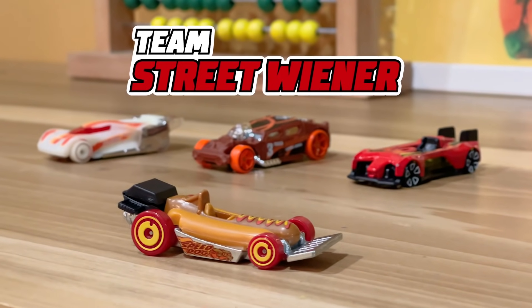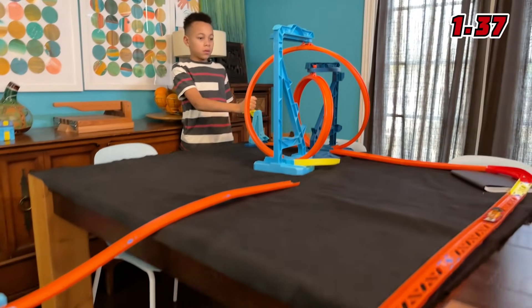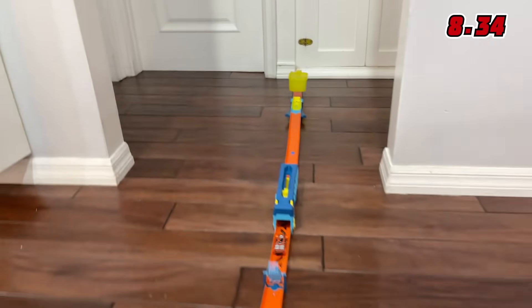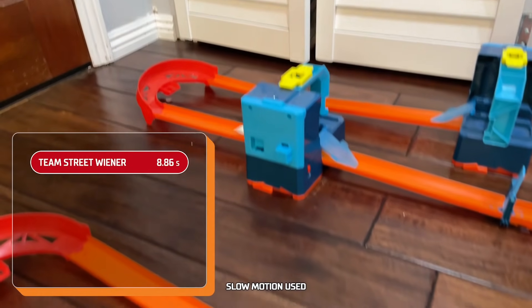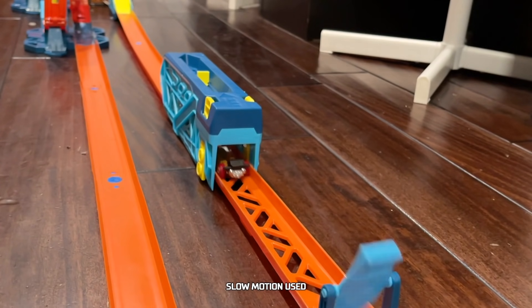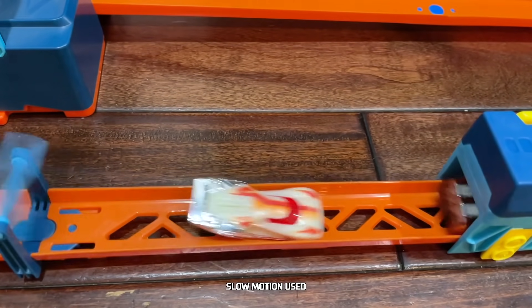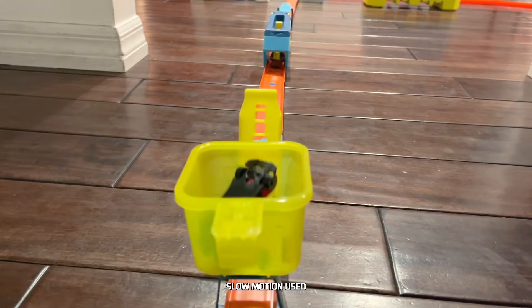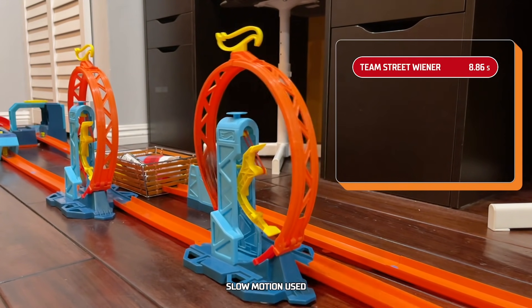First up, we have Team Street Wiener. I hear they've been training for months. Hot dog! Three, two, one, go! It's going so fast! Go, go, go, go! And into the catch bucket! Team Street Wiener completes the first track in 8.86 seconds. Let's take a look at some of those bumps. Street Wiener's first handoff is a tasty one. That jump was sick! Leinster Prototype transfers all its power to Lethal Diesel, which sent Electro Silhouette into the catch bucket. Team Street Wiener opens the competition with a strong showing.